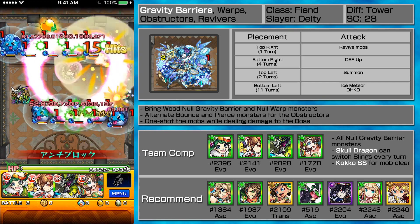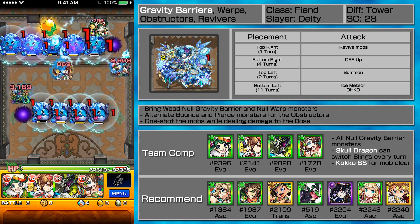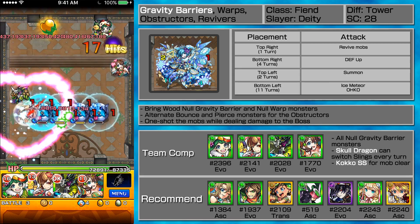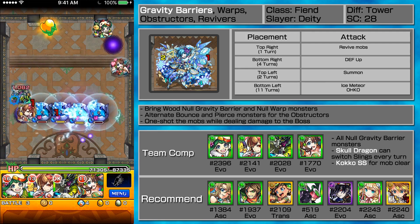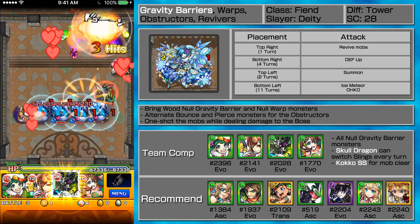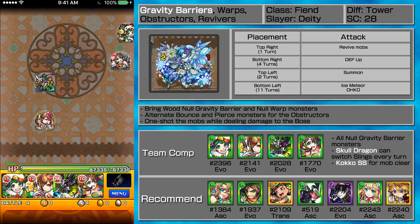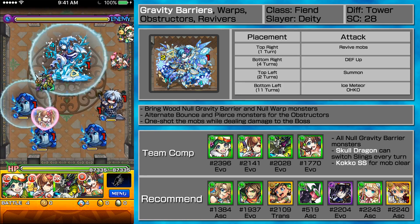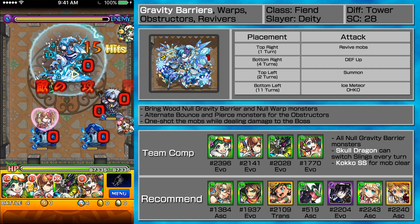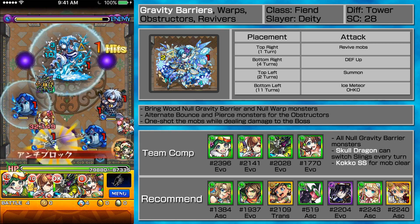I'm just going to try to delete as much as I can. That's not bad actually. The good thing about Skull Dragon is that he is a four-turn pierce strike shot, so I can deal with whatever obstructors, especially when Oruga summons either bounce or pierce to heal herself, so I can use him to take care of that.